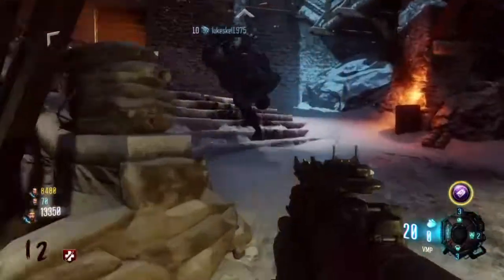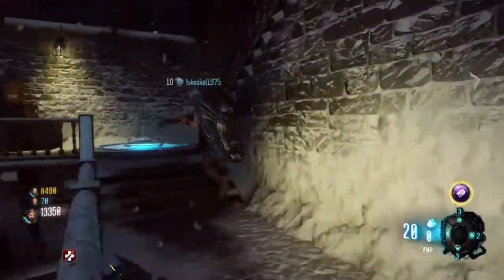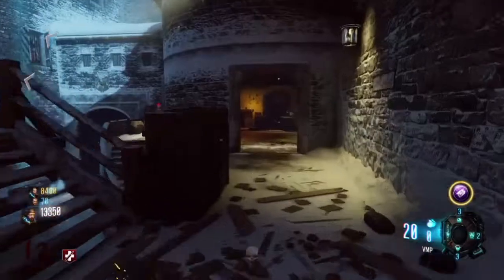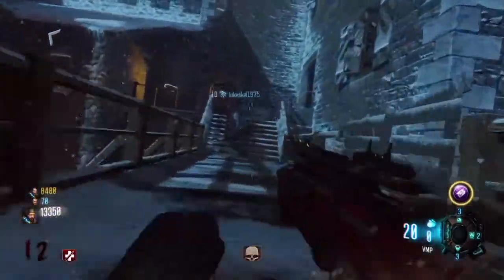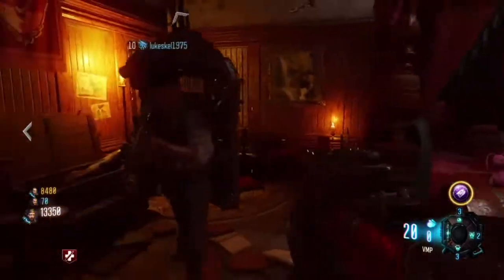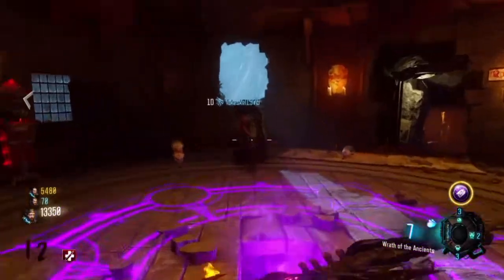Now run up the stairs. Take a left by the rocket pad. Take another left. Run along this long walkway. Take another left into Samantha's room and it will be in her toy chest.